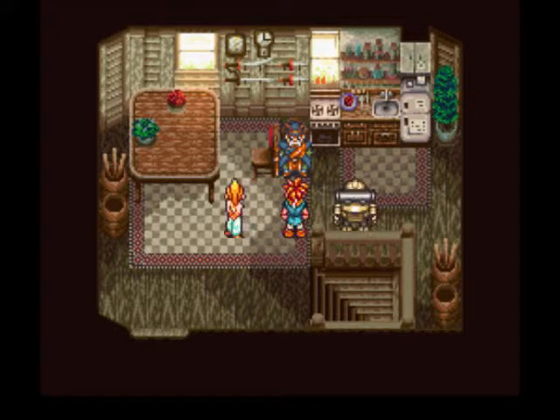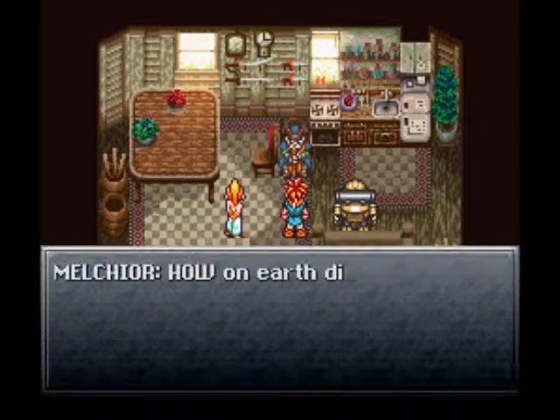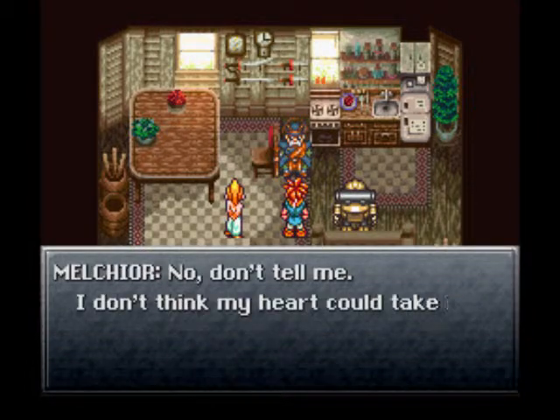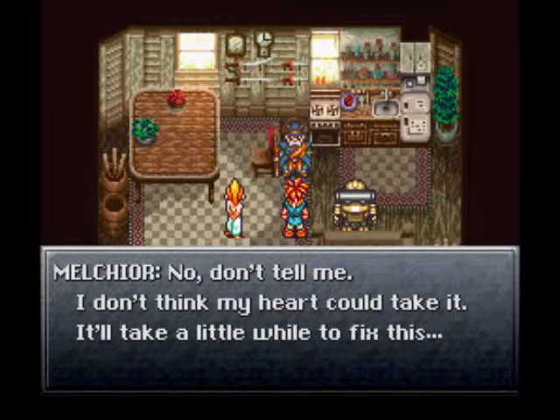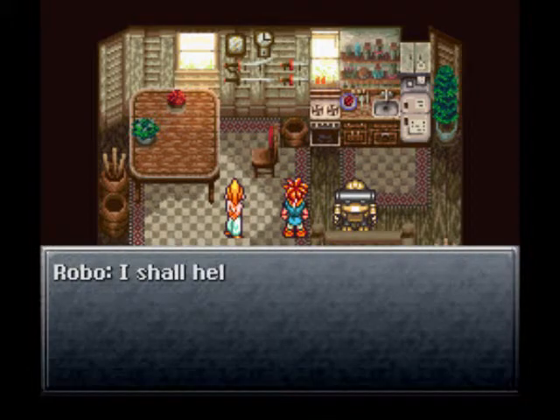All right Melchior, we got what you asked for. He says, 'You found some dream stone? Then I'll repair the Masamune. How on earth did you get the Masamune and the dream stone? Don't tell me - I don't think my heart could take it. It'll take a little while to fix this.' All right Melchior, we'll leave it in your hands. 'I shall help also.' Thank you, Robo.